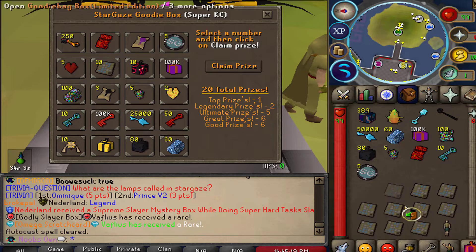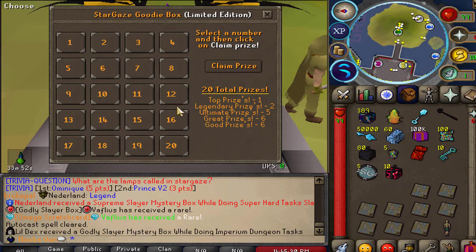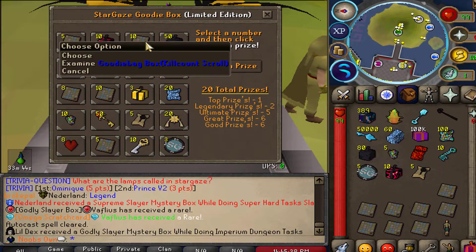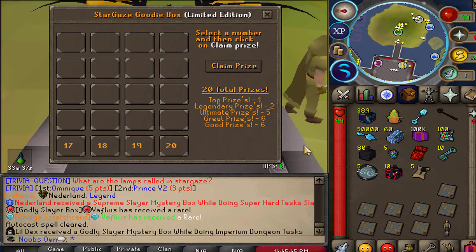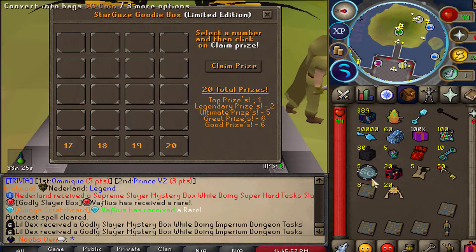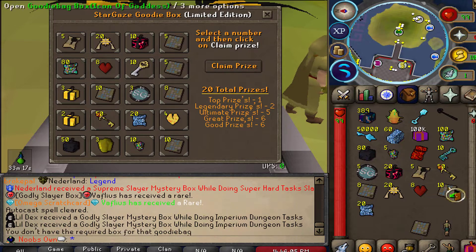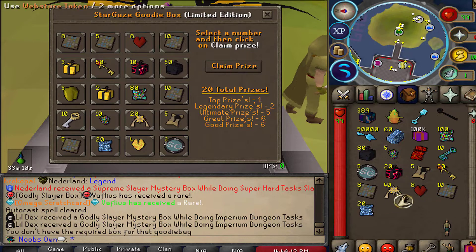Moving on, we also have the limited edition goodie box. There's a lot of really insane loot you can get, including 1 million dollar scrolls, godlike boxes, imperial hearts, goodie boxes, and supreme clue scrolls. In 10 of these I got the Ops Hell goodie boxes — eight of them in total — plus 20 webstore tokens, eight hard crystals, icon of goddess goodie boxes, 20 divine clue scrolls, and 20 more webstore tokens.